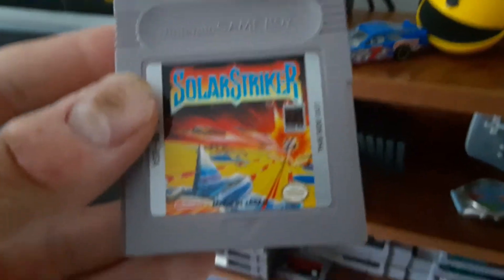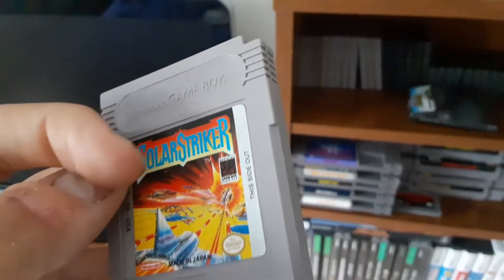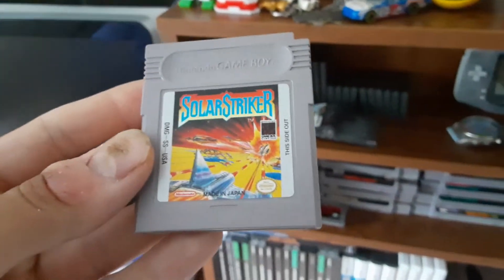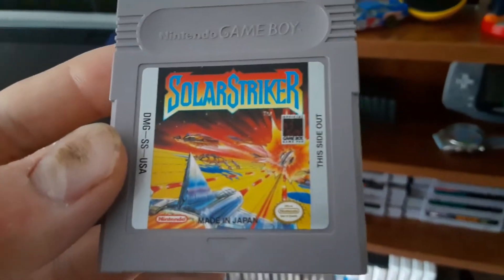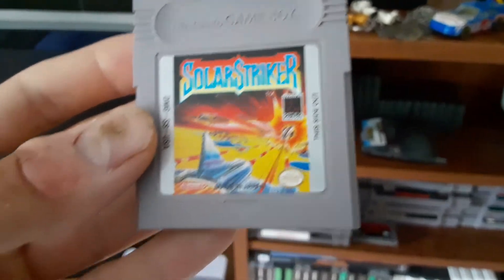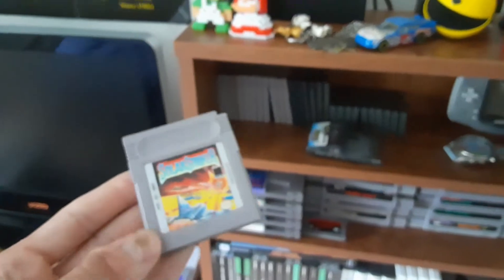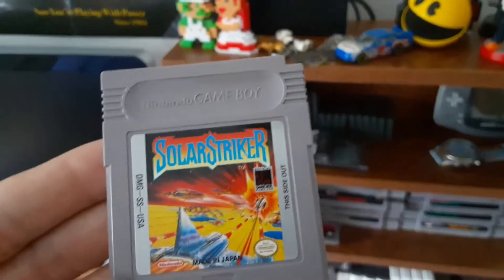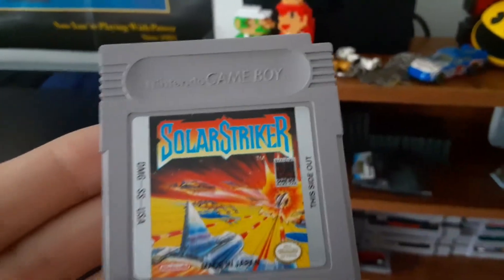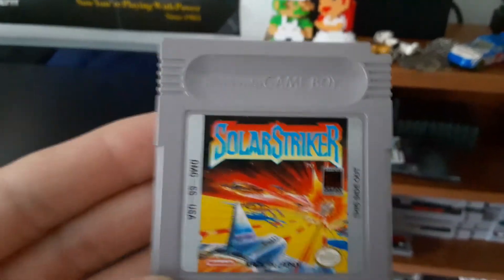Solar Striker for the Nintendo Game Boy. What really got me hooked was the awesome cover art for the cartridge — the way the colors are used and the way the ship is positioned blasting all those aliens. When I first saw it at the electronics store I thought I might have to pick this up eventually. From the colors to the ship positioning, this looked like a must-have, and it did really well according to Google.